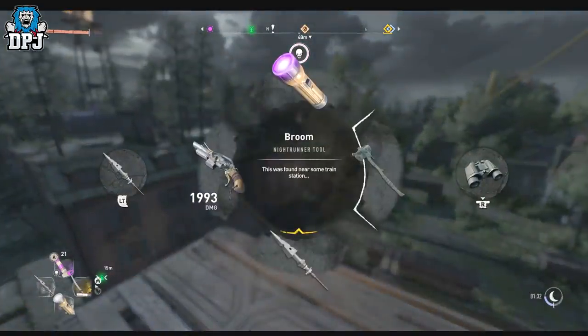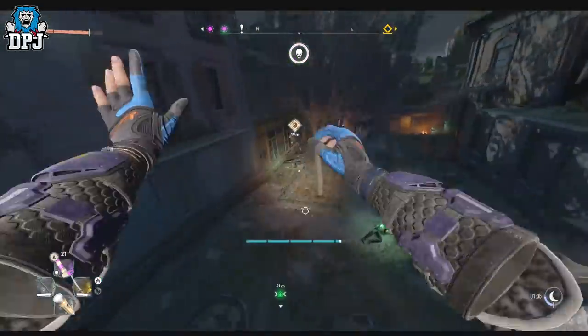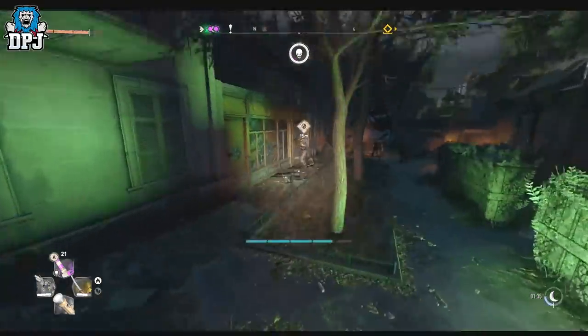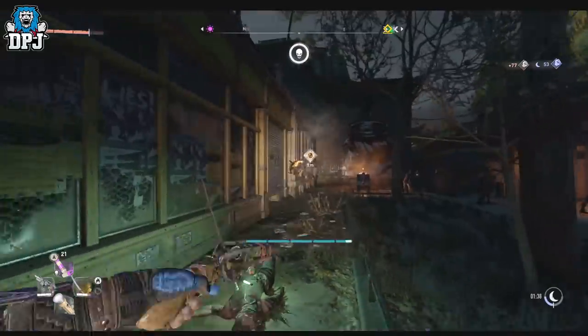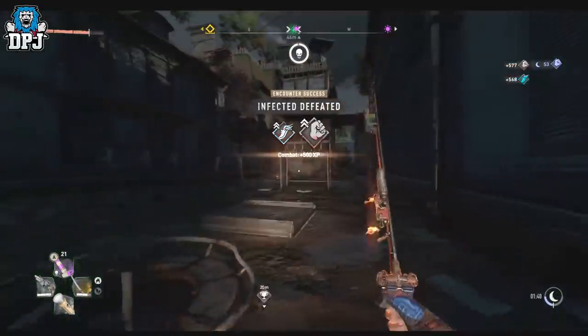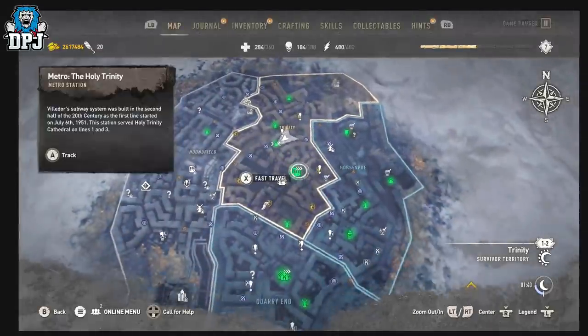What you do is come from the safe house, use your Broom to get over there, land, pull out your Kadoom like a ninja, get a bit closer, one-tap the enemy — and you'll see I get 577 XP there. Then you simply come to this metro station.